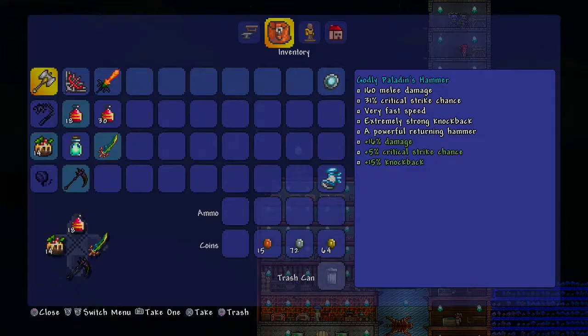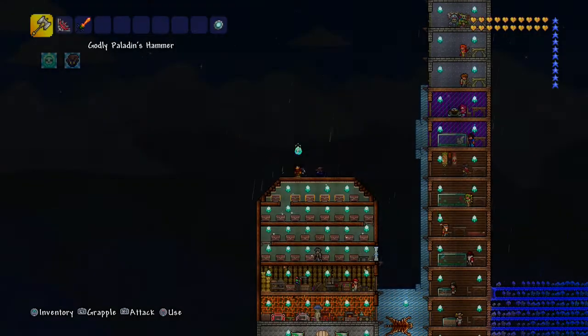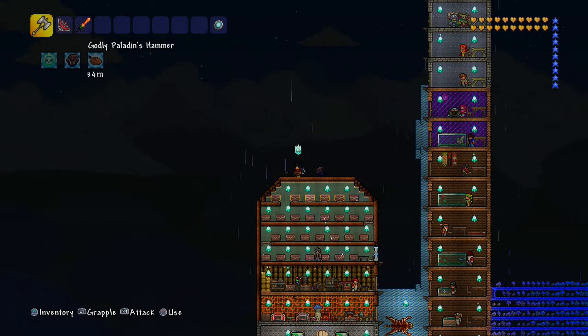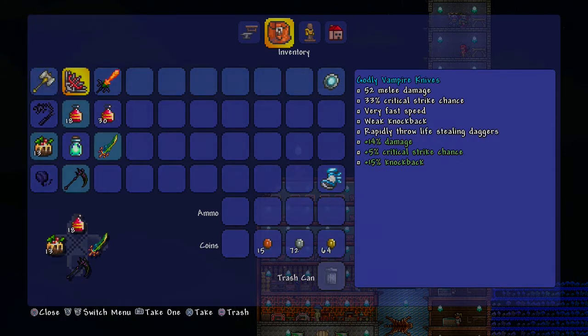Alright guys, the first weapon in my setup review is the Paladin's Hammer. The Paladin's Hammer is a really great weapon - it's great for crowd control. If you're doing the Pumpkin Moon event, this is really good for taking down the Pumpkin King. You have to keep pressing the button repeatedly; holding it does nothing, which keeps it from being overpowered.